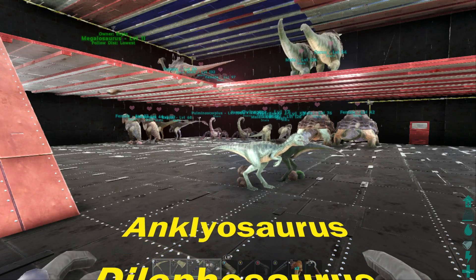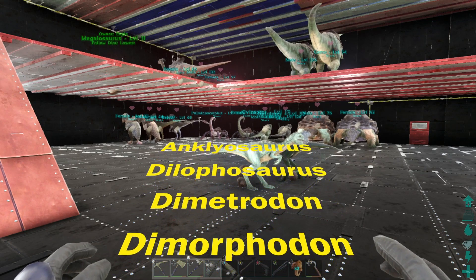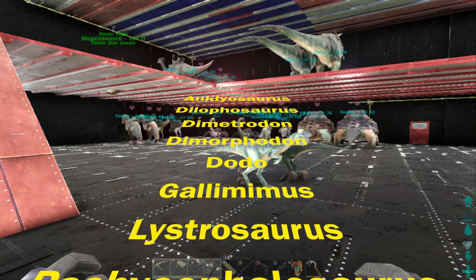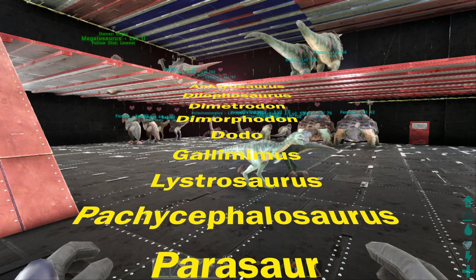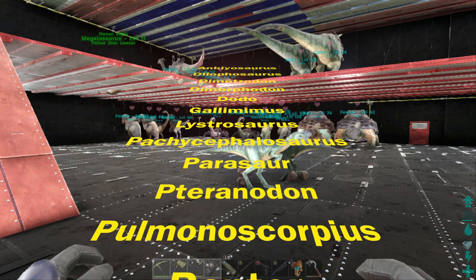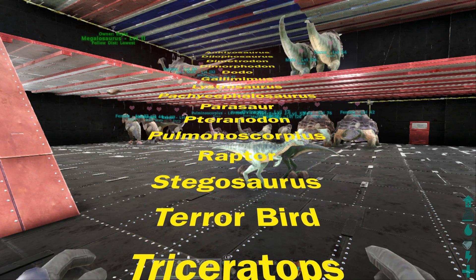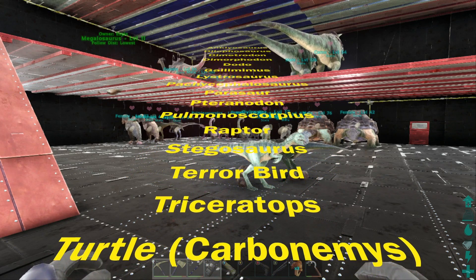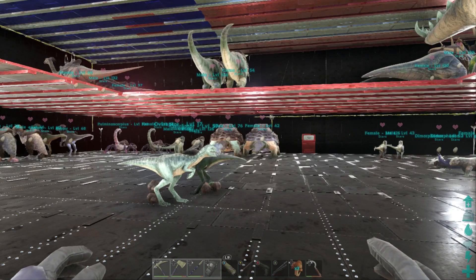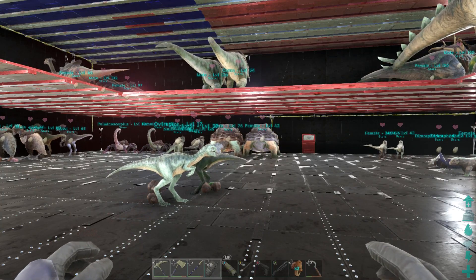That list is: Ankyos, Dilophosauruses, Dimetrodon, Dimorphodon, Dodo, Gallimimus, Lystrosaurus, Pachy, Parasaur, Pteranodon, Raptor, Stego, Trike, Terrorbird, and Turtle. Those are the basic ones you need — that's the full list of eggs for kibble they can request during imprinting.